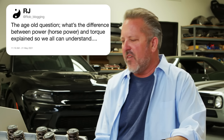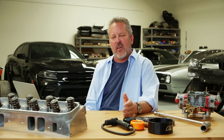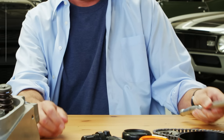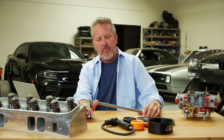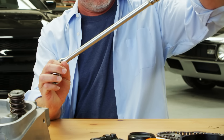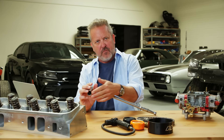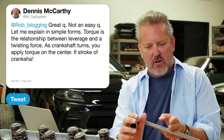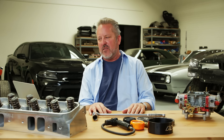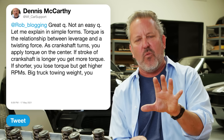The age-old question: what's the difference between power — horsepower — and torque? It's not an easy question. Torque is really the relationship between leverage and a twisting force. Going back to the four strokes of the motor, the piston is forced down on the crankshaft — as the piston forces pressure on the connecting rod and onto the crankshaft, you're applying torque right there. If you make the stroke of the crankshaft longer, you'll get more torque. If you make it shorter, you lose torque but gain RPM. The simple answer: big truck towing weight — you want lots of torque. High-revving car — you want lots of horsepower. The way you make up for the lack of torque in a high-horsepower car is gearing.